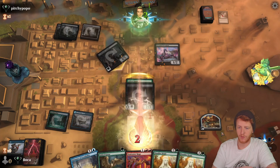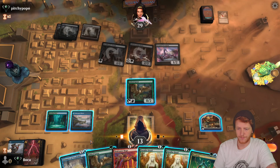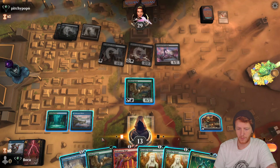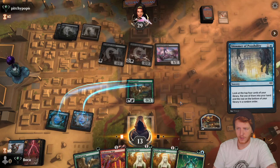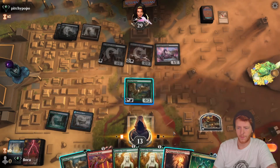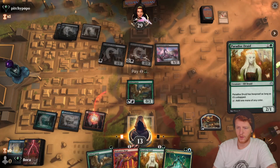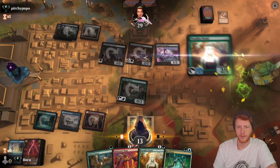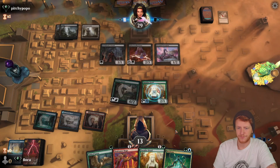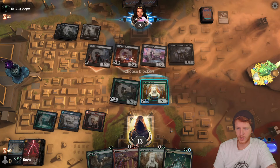We're just going to block the Hushbringer Fester. We found Neoform — now we need mana. We did find a Llanowar Elf. I'll play the Paradise Druid — we're good. Go ahead and get the Corridor Druid into play. If they kill the beast, that's fine. We just need a land.